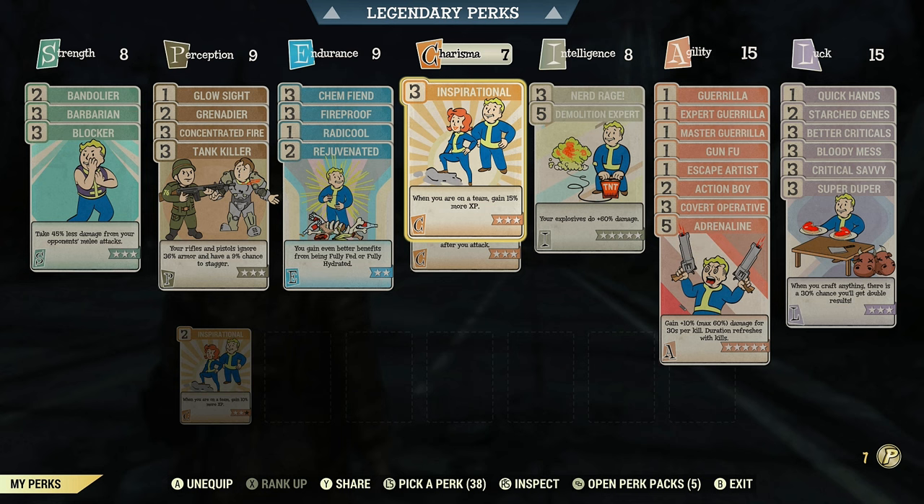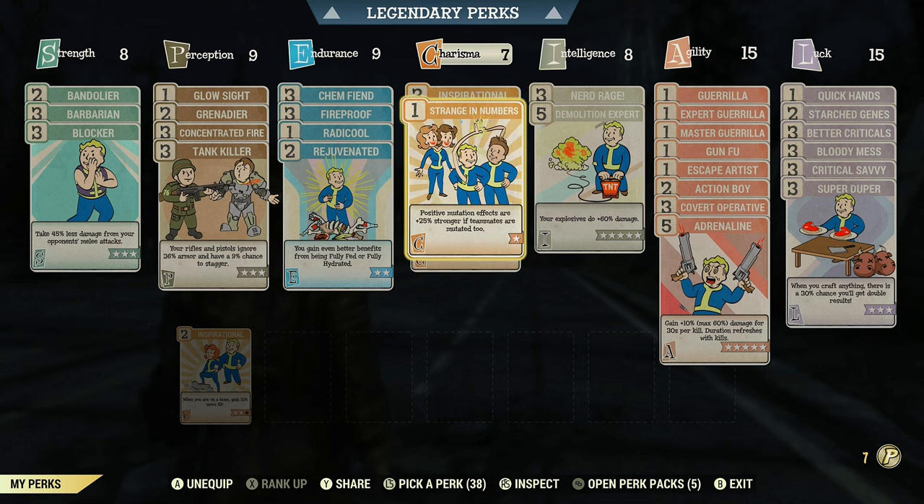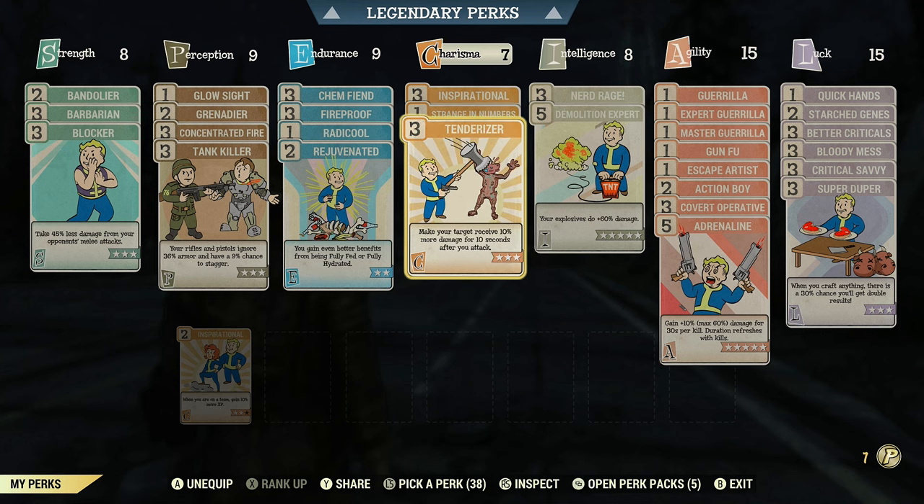In Charisma, I run rank 3 in Inspirational for 15% more XP when on a team. I run Strange in Numbers so positive mutation effects are 25% stronger if teammates are mutated too — you should always join a public team even when solo, because everyone runs mutations in this game. I also run rank 3 in Tenderizer so targets receive 10% more damage for 10 seconds after you attack.